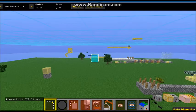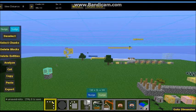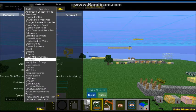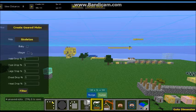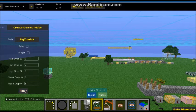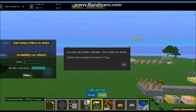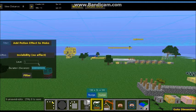To make the mob, select the area, go to Filter > Create Geared Mobs. I like the pig zombie because it doesn't die in the sun. Click Filter, then go to Add, push it back to Bobs Builder, leave level at 1, and set the power to 99. Click Filter.